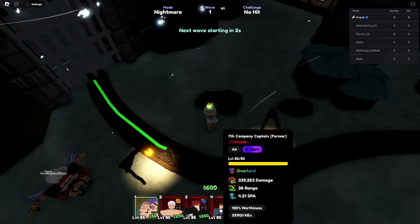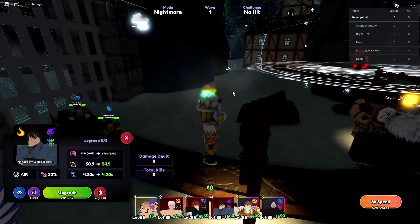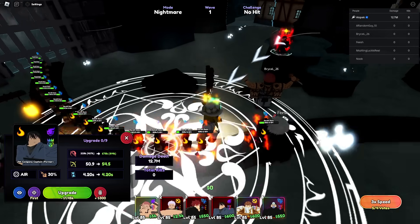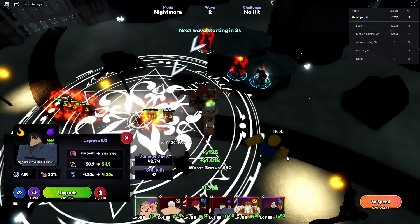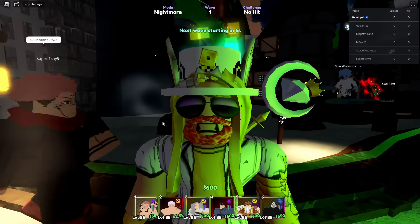We're in the new portal map - it looks sick. The new portal is water type, so you want to bring nature units. It is water and the enemies are very fast. This is the first one but they start off with two million HP on the first map - that's wild.